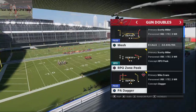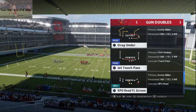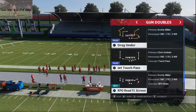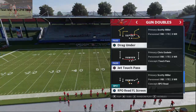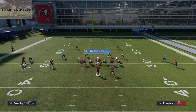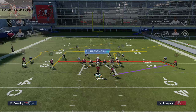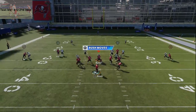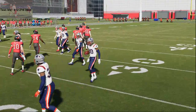Out of Gun Doubles, the specific route we're going to run is a drag-under route — basically a corner-post, called a copo route — and we're going to run it to two different directions. This route takes a lot of practice and timing. I recommend Tom Brady or Aaron Rodgers at quarterback because they have pass lead; in MUT, use Dan Marino. When Mike Evans cuts to the outside, throw the ball with pass lead up and to the outside, and high-point it.